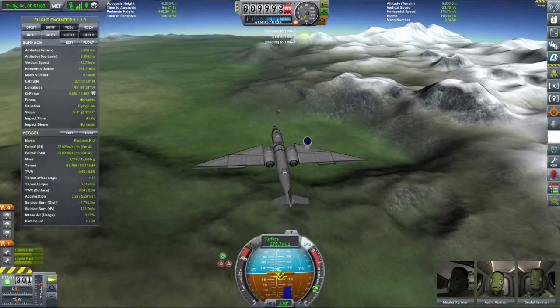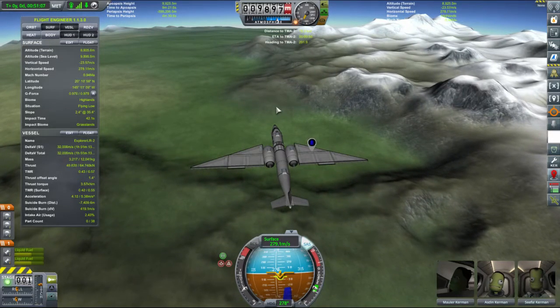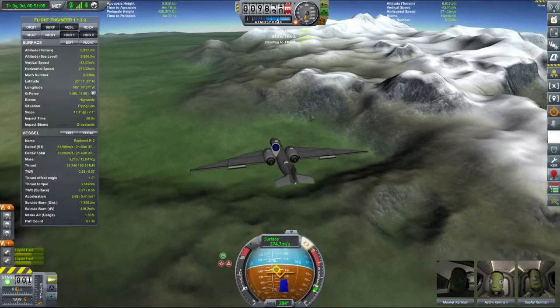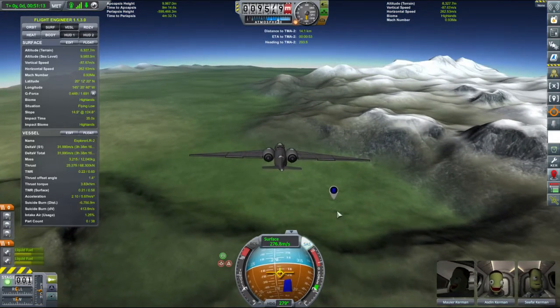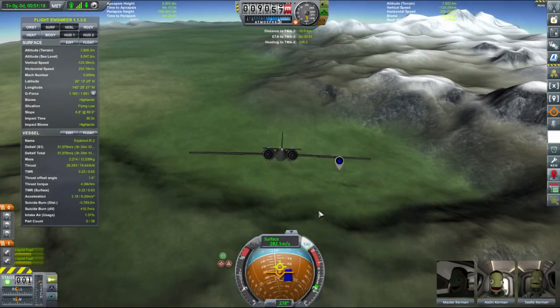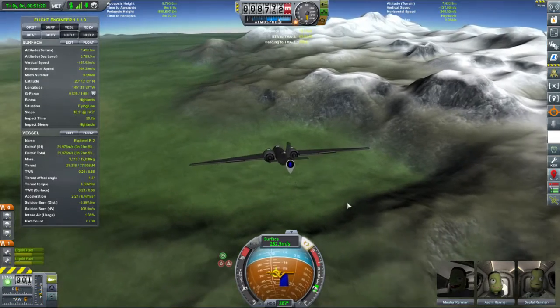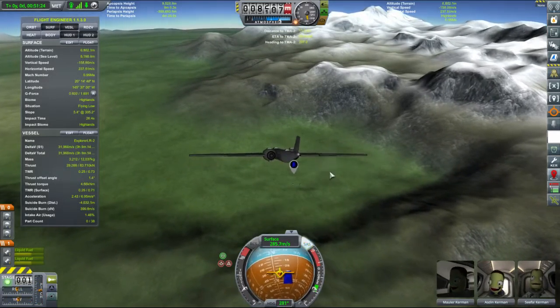We're now quite close. I am going to throttle quite a bit down and then I'm just going to point the plane at it. This looks like - from what I can see just on here, I don't know if you can see it properly on the screen - that's three points. So I don't know if there is actually still a monolith there or not, but that looks like something very different to what we've seen previously. We are quite a bit above the ground.